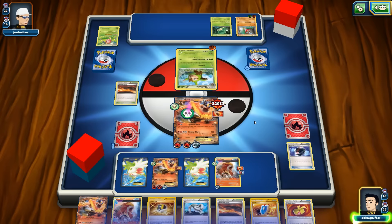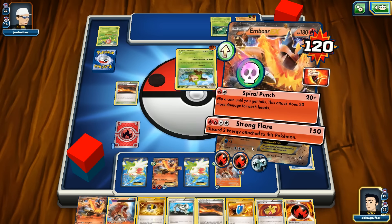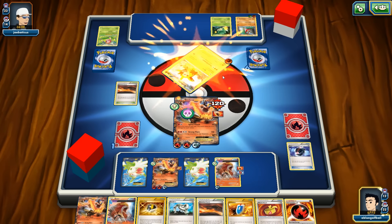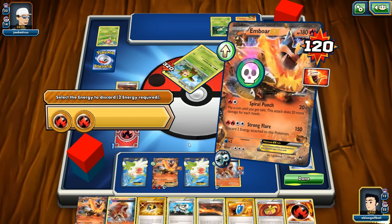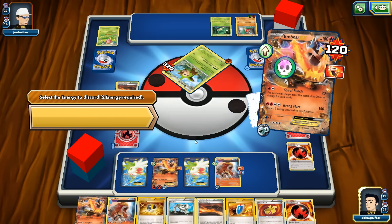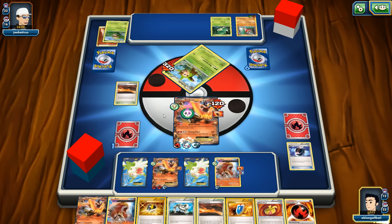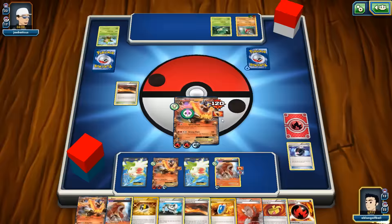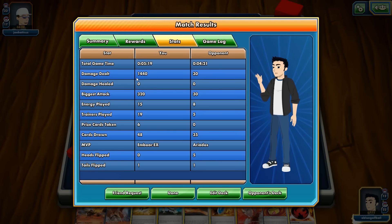He finally gets tails — about time! Let's just finish this. Not even going to say GG because those cards were so annoying. We take the last prize — there's our Lysander in the prize cards. Maybe I should play two Lysanders. Emboar EX was a tank — 1440 damage dealt, taking down Rattata and the rest of the gang.